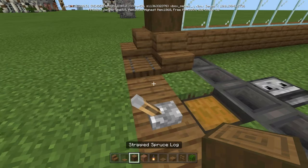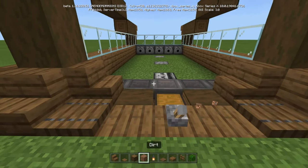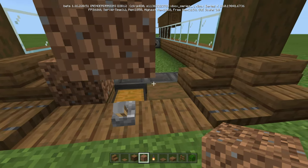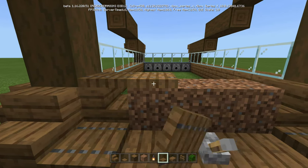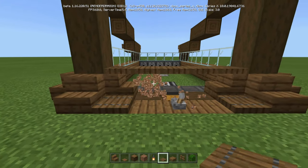Now what we're going to do is take our stripped spruce log — put one there and one there. Then just crouch so you can place it on top of the chest for a minute. Just three pieces of dirt. We're going to take some spruce trap doors and run them all the way across, then go ahead and break the dirt.